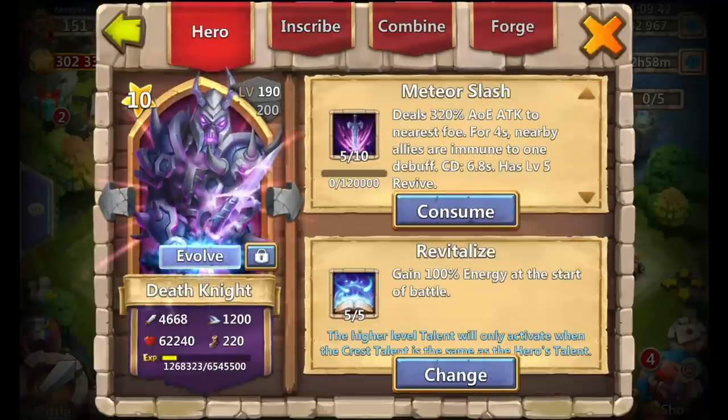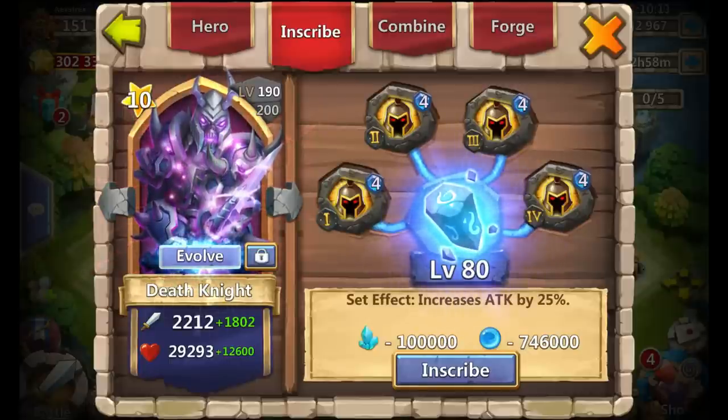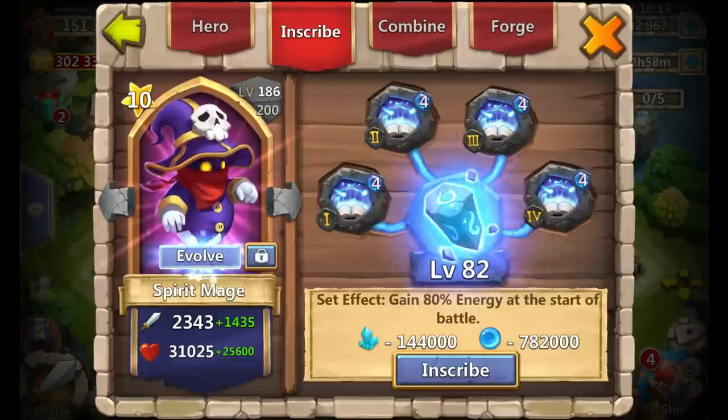Next is Death Knight: 5-0-5 Revitalize, 5 of 10 Meteor Slash — I'm going to take that at least to 7 of 10 because Death Knight is part of my Lost Battlefield team. A lot of people want me to evolve Death Knight but my fame is tied up in something else, so I can't waste the 1000 fame right now. The inscription is level 4 War God crest set, level 80 inscription — another hero I need to work on.